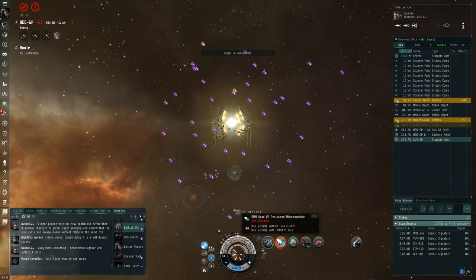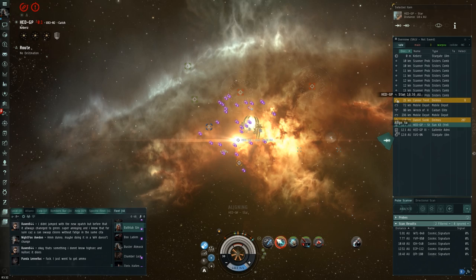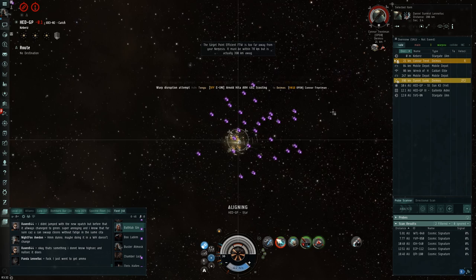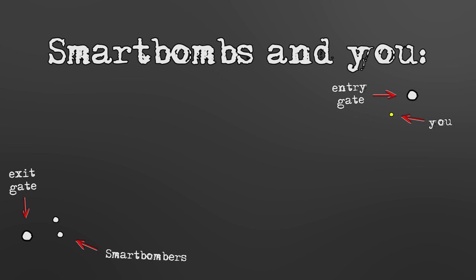In low security space, you will probably encounter small gangs or smart bomb camps. Small gangs will try to lock onto your ship and scramble your warp drive upon entering system. If you have a small ship and enough inertial stabilizers, you will probably get into warp faster than they can lock you. If you do get locked, try to burn back to the gate you came out of. If they have used offensive modules on you, they will not be allowed to follow.